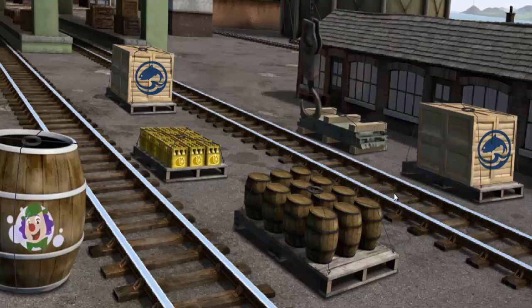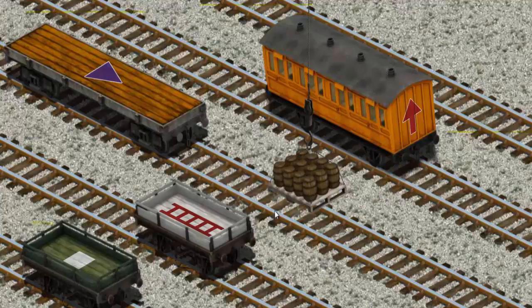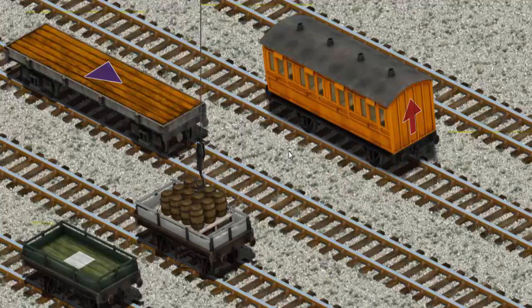You found them! Let's lift and load. Now the cargo must be loaded. Show Cranky where the white flatbed with the picture of a ladder is. You found it!